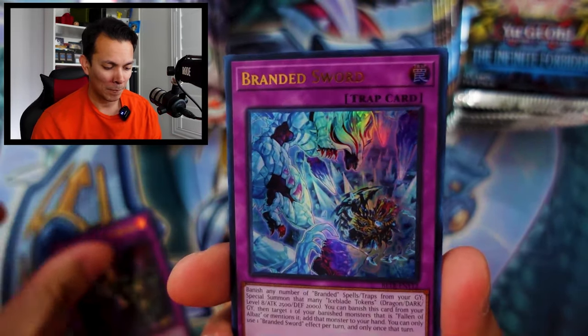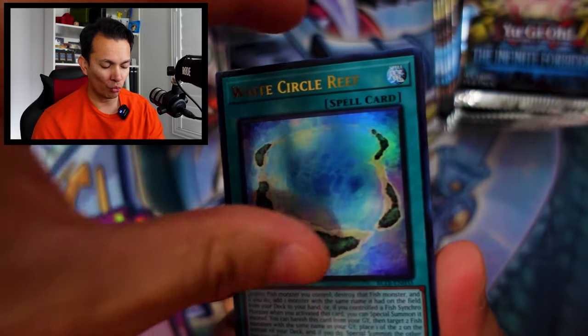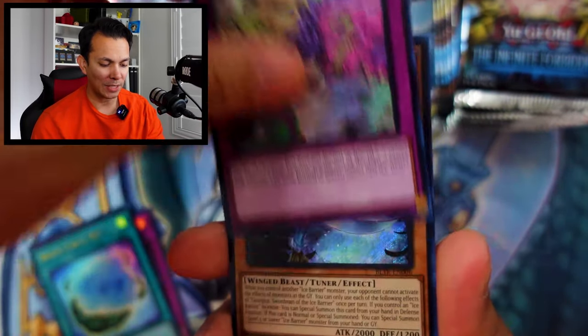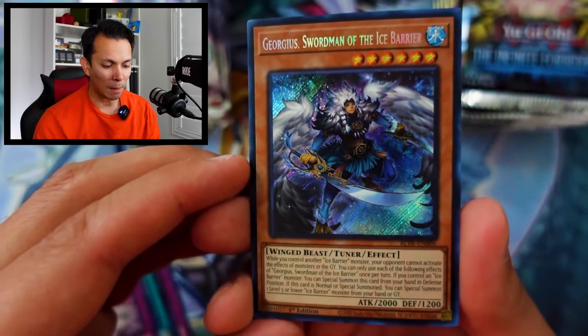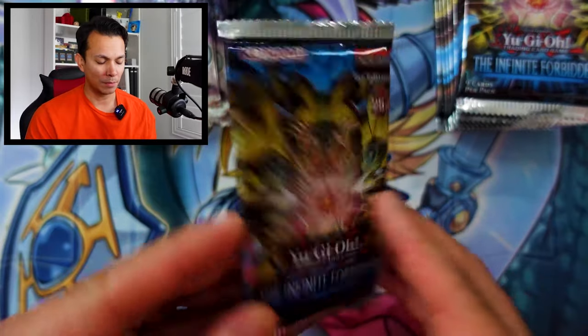Battles of Legends pack two: Ritual Beast Ambush, the Branded Sword, White Circle Reef, Bunch of the Beast Bodies, and a secret rare — the Gorian Swordsman of the Ice Barrier. Maybe that's points? No, it's only 57 cents. No points for either. I was hoping for a little more competitive versus here, but we're starting slow. It's fine.